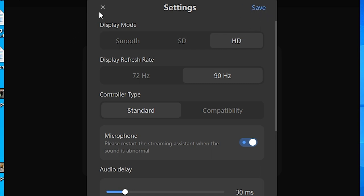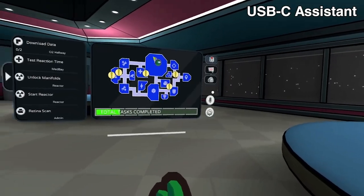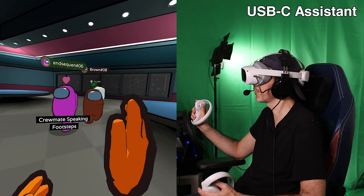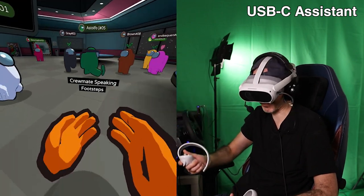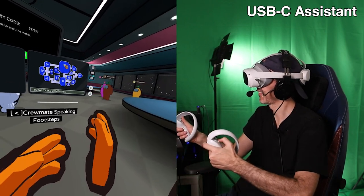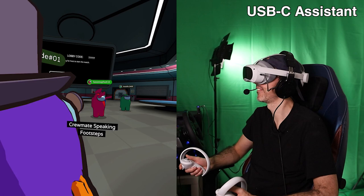For this video I have graphics set to 90Hz and HD for both connection types — and make sure you hit Save up top rather than just closing, otherwise your settings may not be saved. The graphics using the USB 3.0 tethered experience with the Pico 4 virtual assistant are very good and more or less the same as Virtual Desktop. I don't see any compression in darker areas or blacks — the blooms, blurs, fogs, and all effects are crisp and sharp.